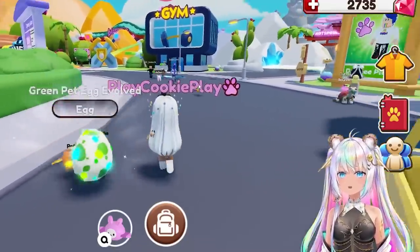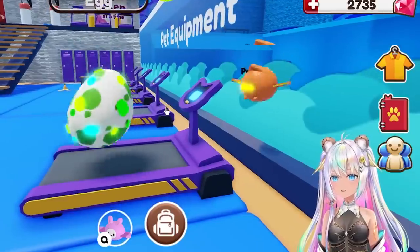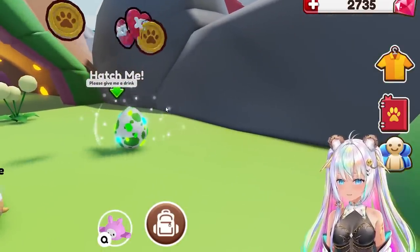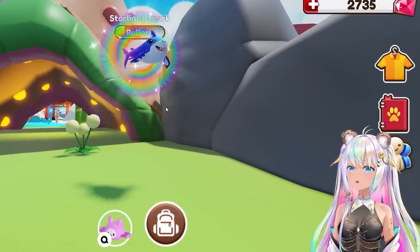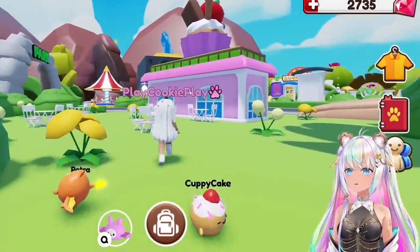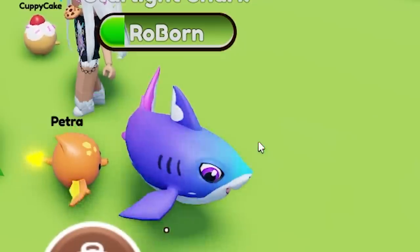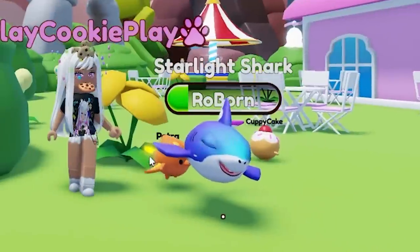This egg wants to work out over at the gym. Let's give it a little rolling workout as we make our way over to the gym. Work out on the treadmill — don't crack the shell though, be careful. It wants a drink. Enjoy. Are you ready to hatch? There it goes. Starlight shark! I'm so happy. I've seen other players walking around with the shark swimming right next to them, and now I have my very own. Like the most beautiful colors with that blue bringing into the purple. The starlight shark.